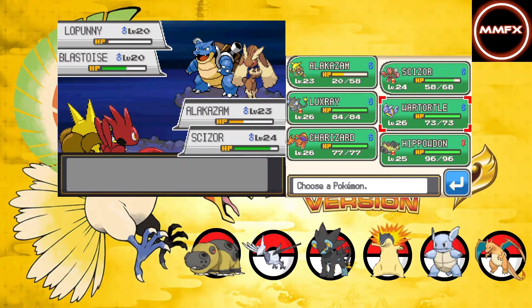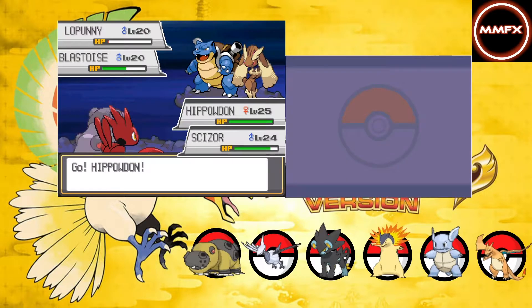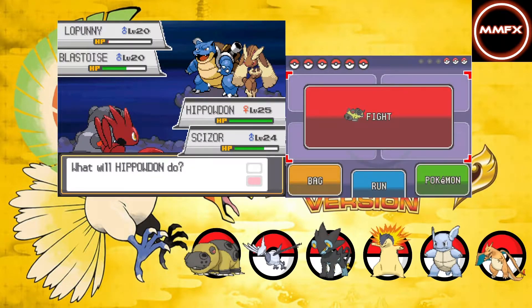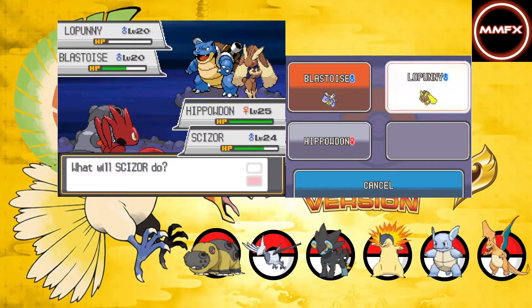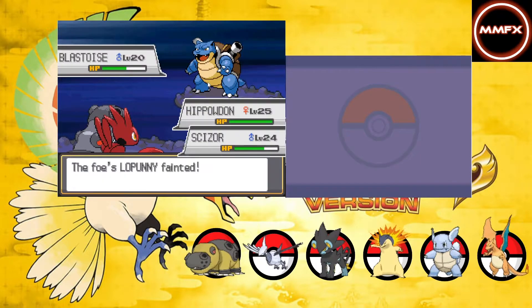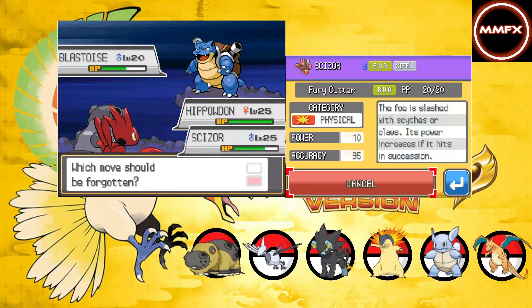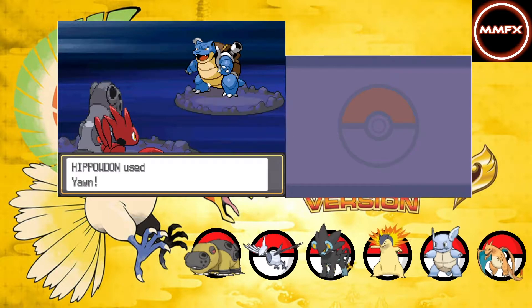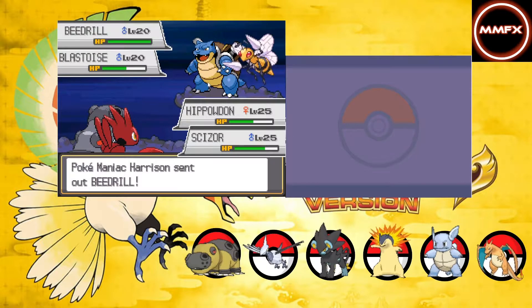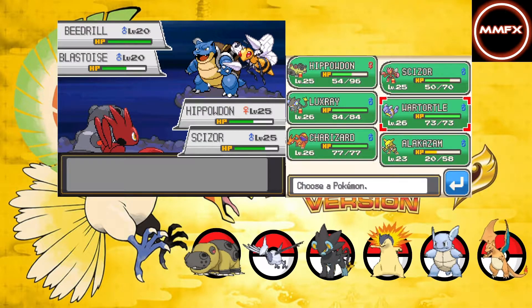Right, that needs to go to Hippowdon and then Metal Claw the Loppuny. It used Endure again! You're on the Blastoise - Metal Claw the Loppuny, it can't use Endure three or four times in a row, that's impossible. Fury Cutter isn't it? Right.